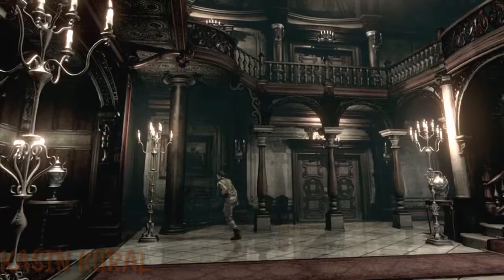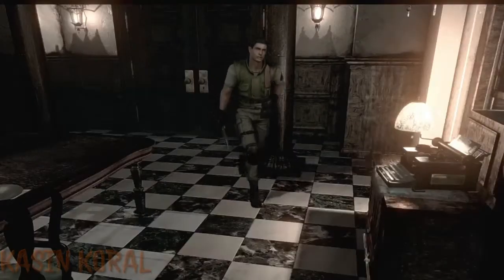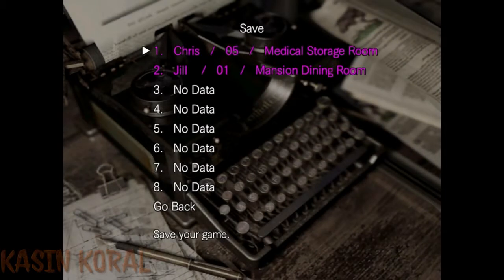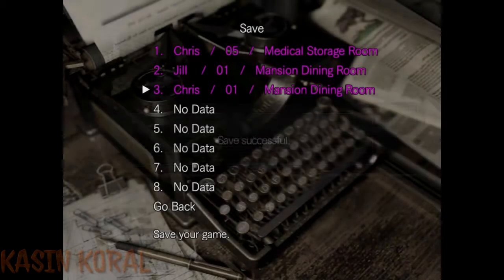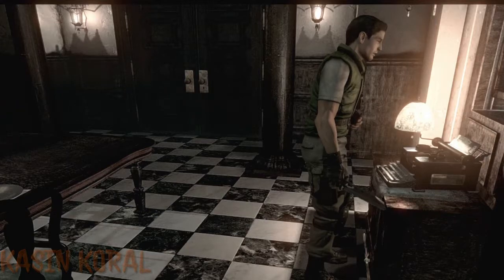I'm not gonna use that gun yet. Also I need to find some health — it's probably smart to save right now because I might die and lose all the progress and I don't want to go through the intro again. Here's my practice file for Chris. Jill — not really working on that one. Number three is where I'll put my actual gameplay file. Save is successful! I also have my gaming account connected to my Capcom account.